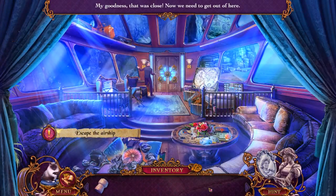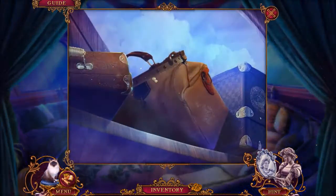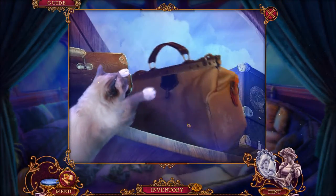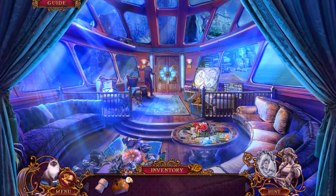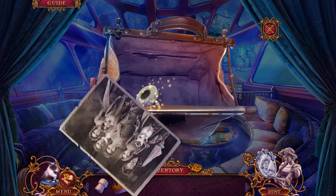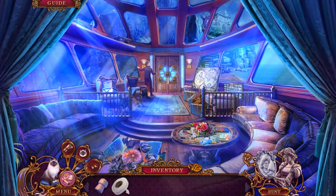My goodness, that was close. Now we need to get out of here. Calling Mr. Jenkins to aisle seven! Good job, puppy kitty cat — whatever it is, it's adorable either way. Hey, what's this picture of? There's Mr. Jenkins. That's interesting — why does this bag have a picture of Mr. Jenkins?